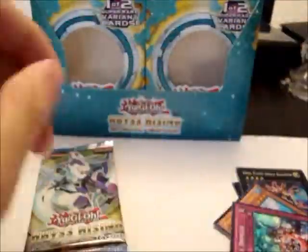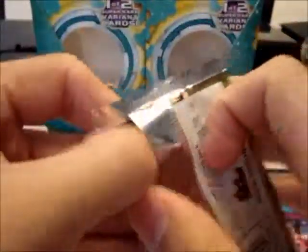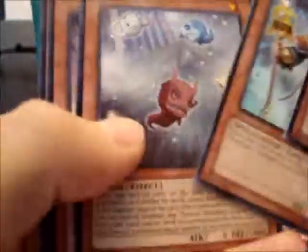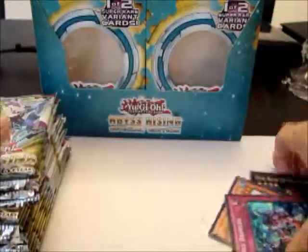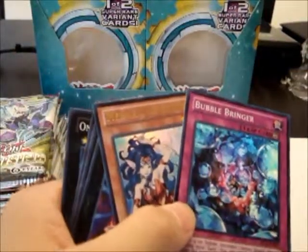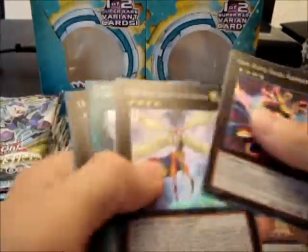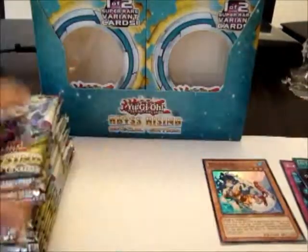Spellbook Star Hall, and last pack on the right — would it be a holo? Mermail Abyss Pike, and yeah, that's it. Moving on — hold on, let me separate the rarities. We have Super, Ultra — I've been getting all Supers, what the heck.